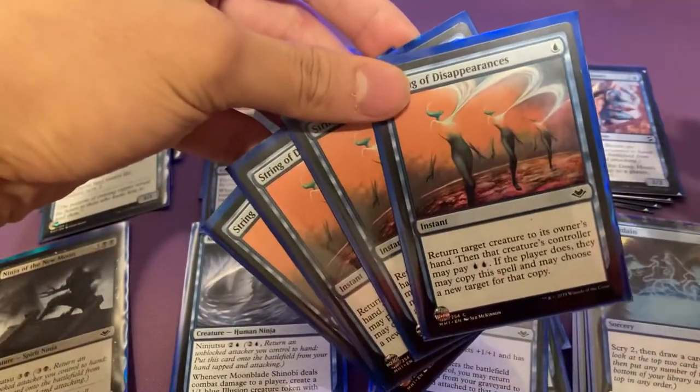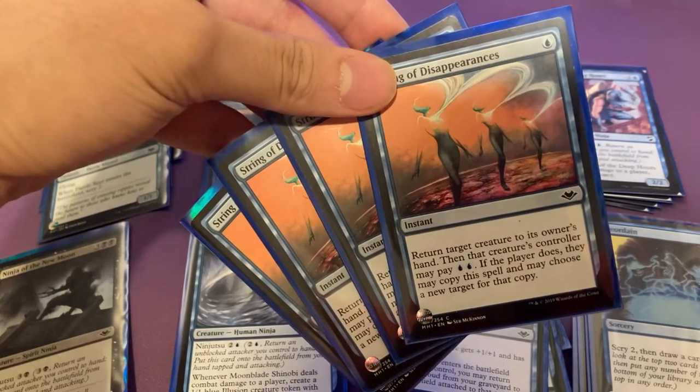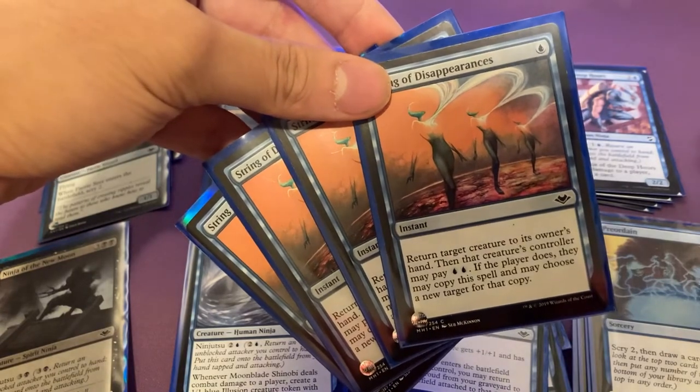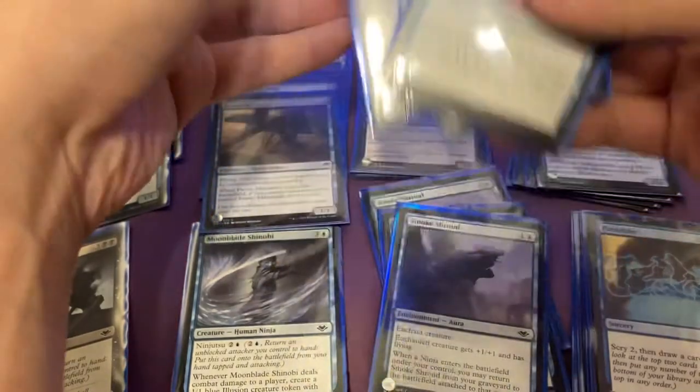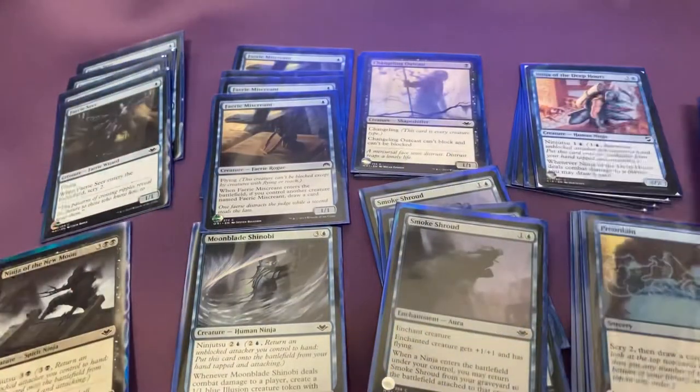String of Disappearances is great against any non-blue decks. It's one blue instant — return a target creature to its owner's hand — and then that controller may pay two blue-blue to copy this. But most of the time you play it and they don't have blue, so this is pretty good pinpoint removal.